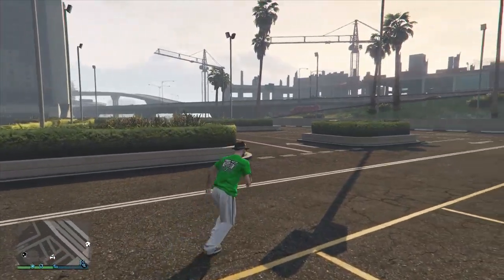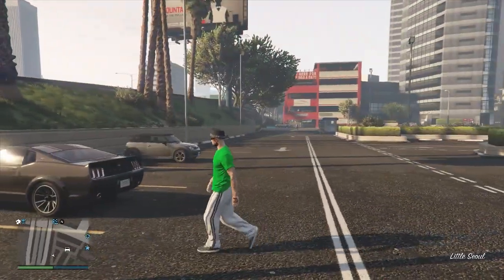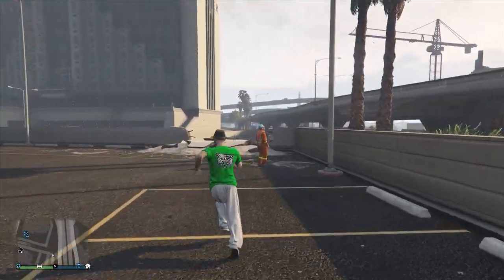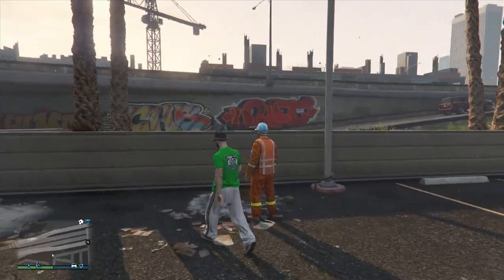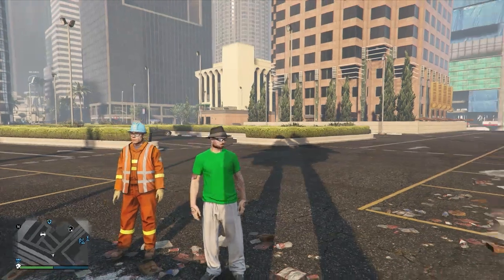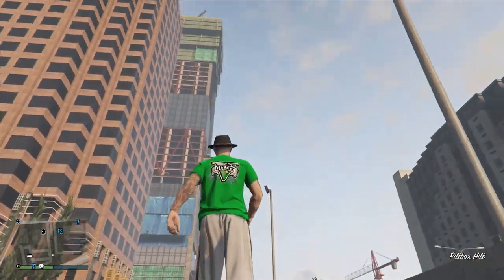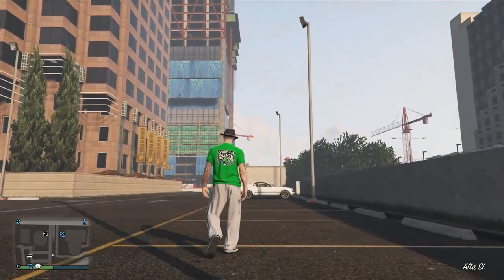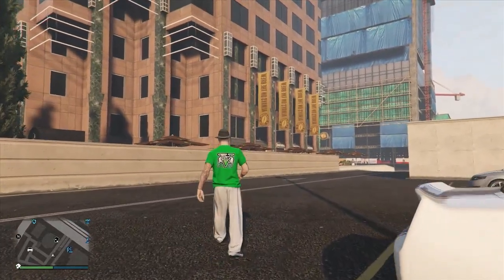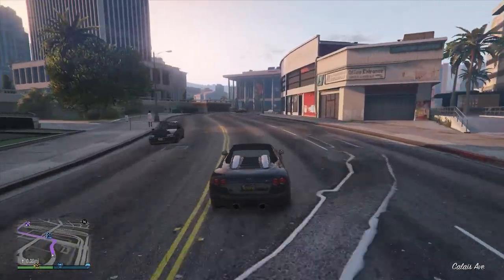Me and Dan were the lookouts, flanking either side of the meet — one in the bottom right corner, one top left. The other two went down to do the switch-over. Being GTA, every switch-over turns into a gunfight — FIB guys pour in from both sides. Two people grab the briefcase and run back to the hideout; me and Dan stayed back to deliver brutal justice to the FIB.